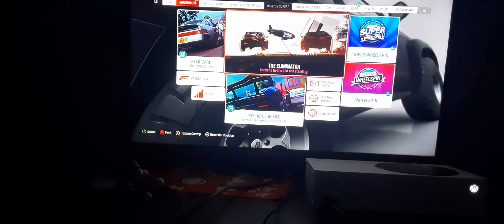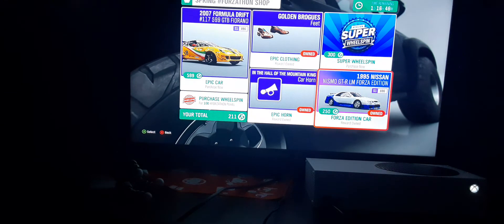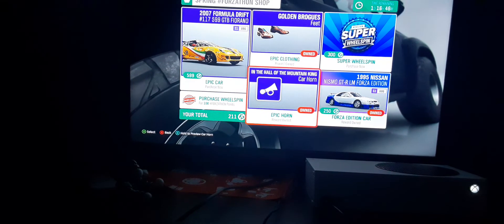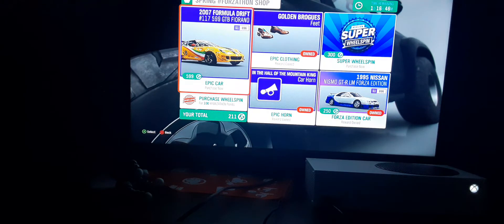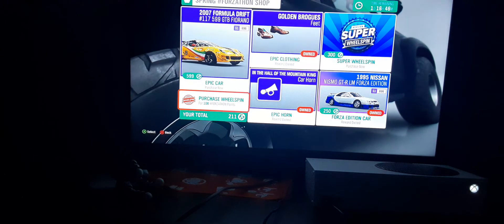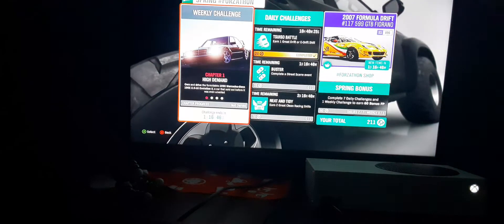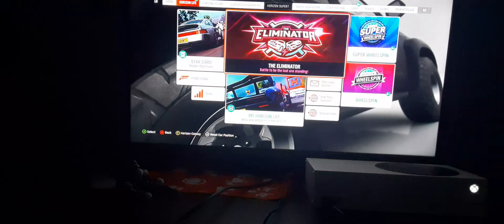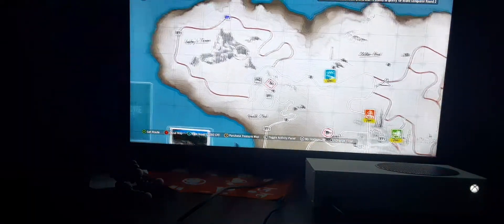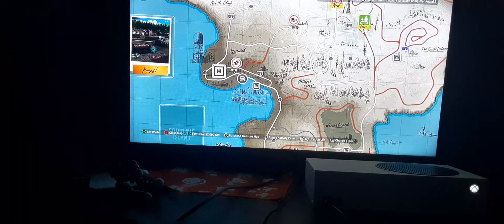We're doing some wheel spins here - that's mostly all we're doing today. One more day to get the 1995 Ford's Edition Nismo. When you finish the event influence, you get the Formula Drift car. I have two of these in FH5 actually. The new wheel spins in the Hall of the Mountain King horn and golden Brogues, and then just complete this stuff.